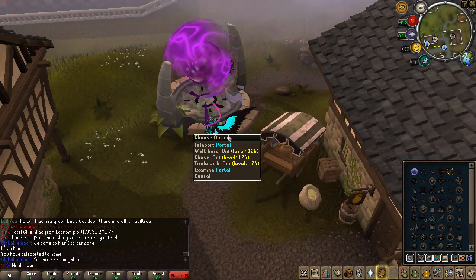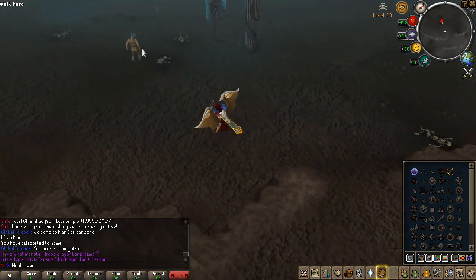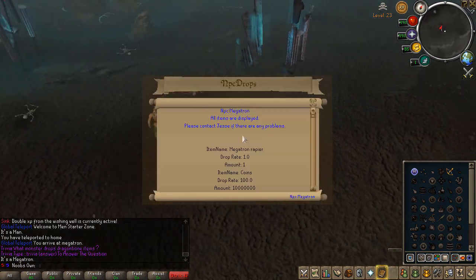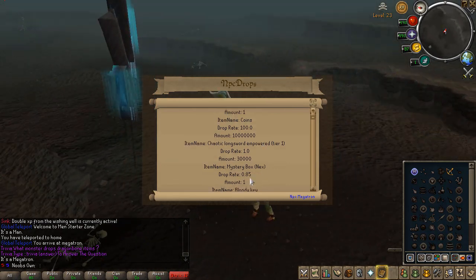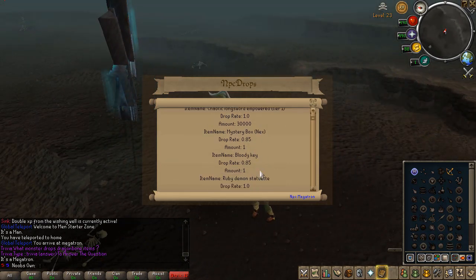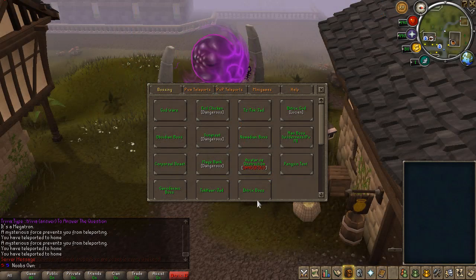Let's have a look at the Megatron real quick. The Megatron is in the Wilderness — it's basically Nex but renamed. You can get a Megatron Rapier, Chaotic Longsword Empowered which is a stronger version, Mystery Boxes, and also a Bloody Key to open up the chest at home.